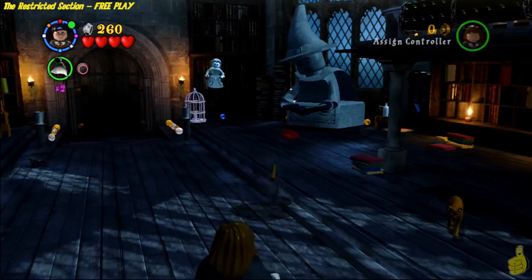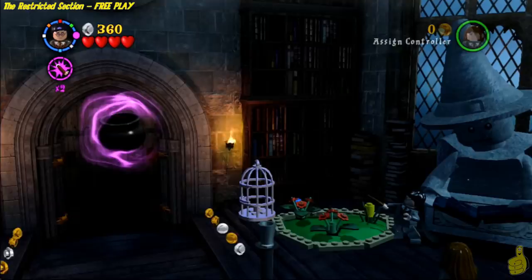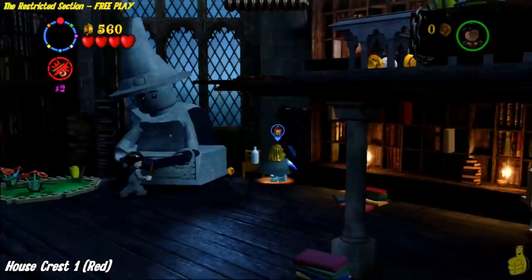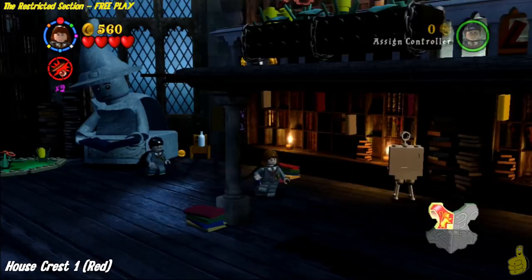Getting things started on the gameplay side, we're gonna go ahead and switch to Harry and put on your cloak so you can go invisible. Let's take care of these two flapping books real quick so they stop flapping around. Once they're both out of the way, we can activate the cauldron in the back right side area by using Wingardium Leviosa. Then we're gonna switch to Hermione real quick and hop on this little bookcase — follow the pattern as indicated.